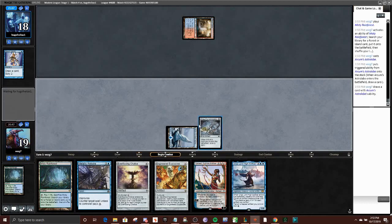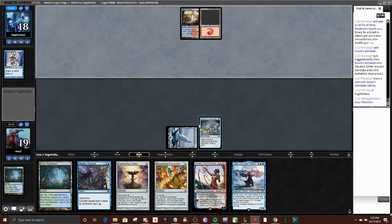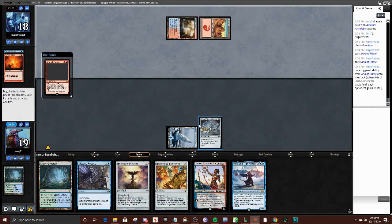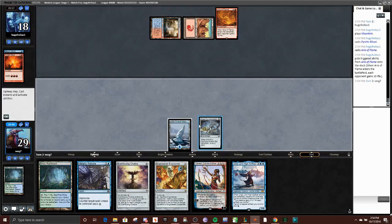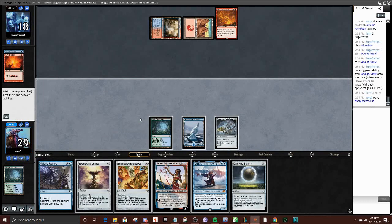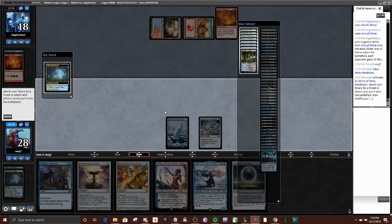That was a phenomenal draw — definitely leading with that, makes everything flow much more smoothly. This lets me play Chalice with Rebuke up next turn if I just play the E on zero. Drawing Urza was pretty great here obviously — best card in the deck, so love to see that.